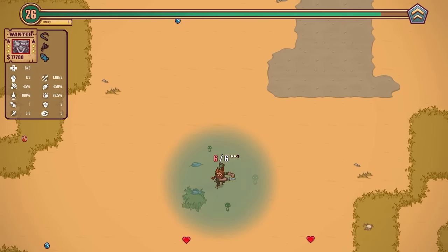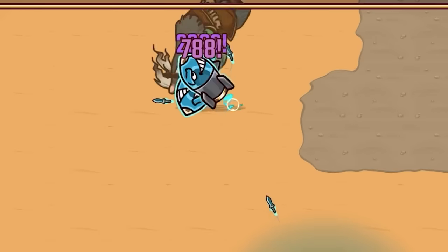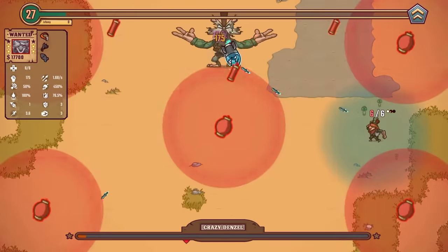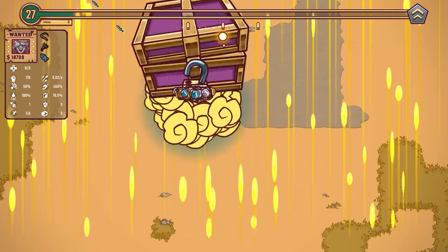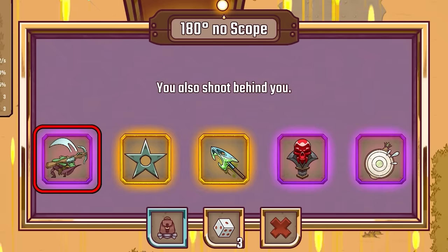Oh no, we've got another boss — all right charge up those shots. It's the dynamite one. Look at my projectiles — the big ones are just circling him. Ah dynamite! There you go, he's down — that's another boss down. By the way, in this new release there is a brand new boss, so that's cool. What have we got here: 180 no-scope — also shoot behind you, that's really good.